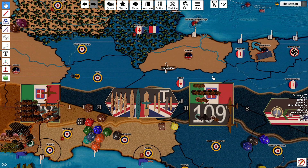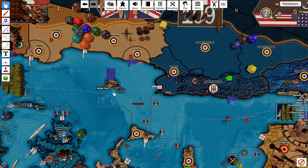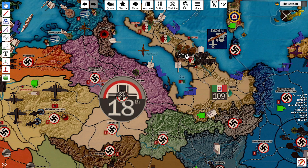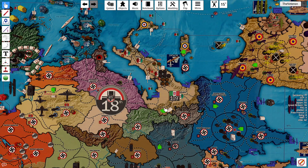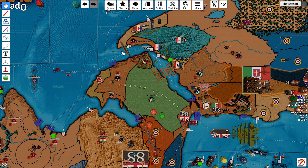Move it to triple A. Move the triple A. 2 infantry in a row. And we'll move this heavy cruiser — one, two, three, four to P50.